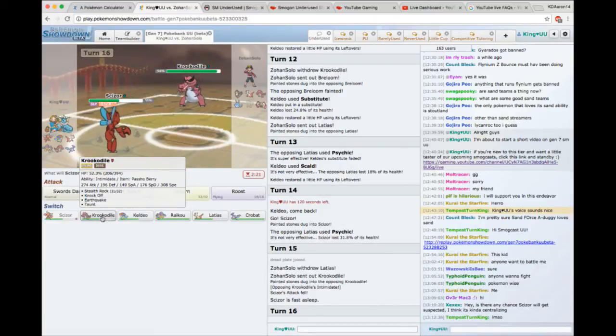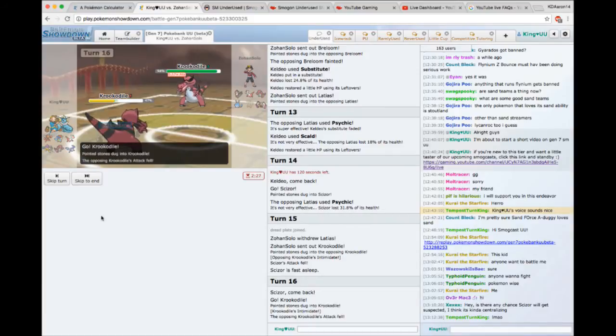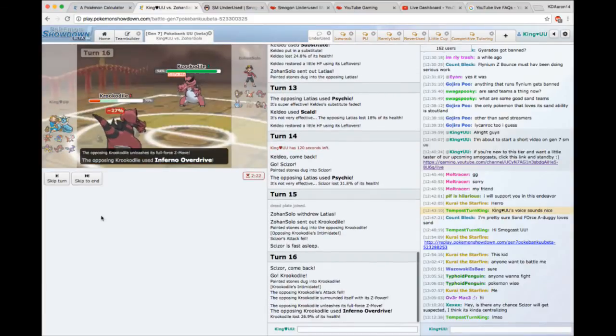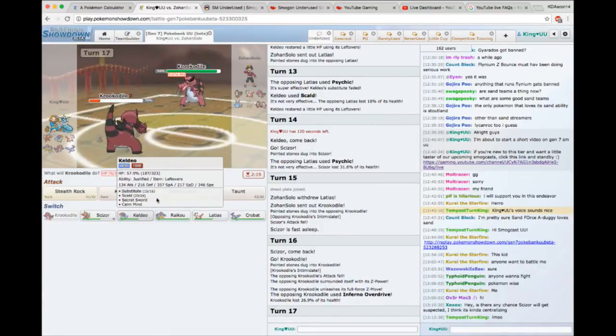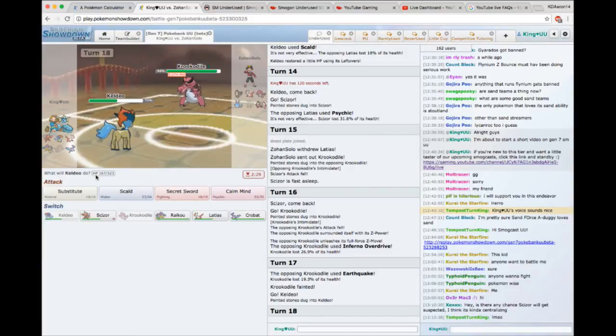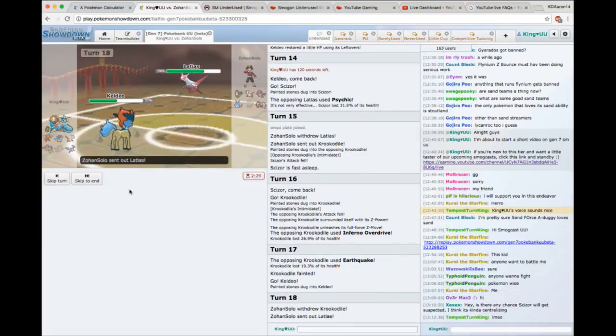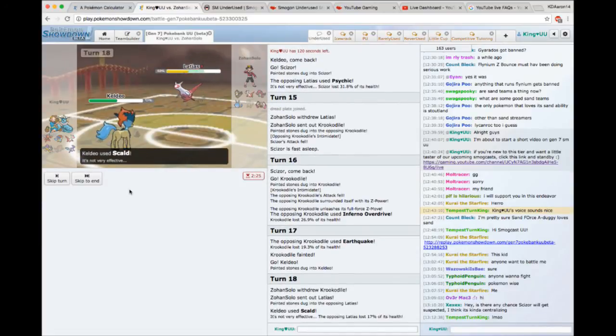At a certain point you kind of have to say: I don't know what this set is, he's never revealed it, so I have to get away from predicting and just pick the most optimal choice. In this case, the most optimal choice would be bringing in Scizor. Scizor is asleep — we can't do much right now. We don't know what it's going to do, but we'll go for a U-turn all the same. If this Latias reveals it has Hidden Power Fire, that actually helps us in the long run. So we've burned another turn of sleep.